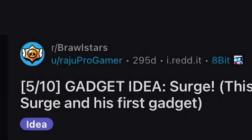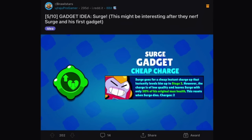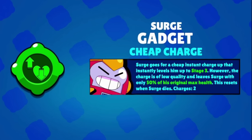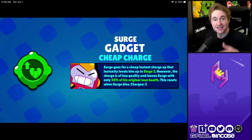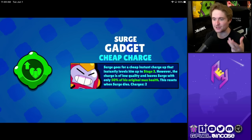Getting into another idea here for Surge by Raju Pro Gamer, made almost 300 days ago, called Cheap Charge. Surge goes for a cheap instant charge that instantly levels him up to stage three. However, the charge is low quality and leaves Surge with only 50% of his original max HP — this resets when Surge dies. So you have a fast track to a really good stage, but you have to play a little more passive and not take as much damage. It kind of fits into the narrative I'd love to see for Surge's second gadget influencing the level mechanic.